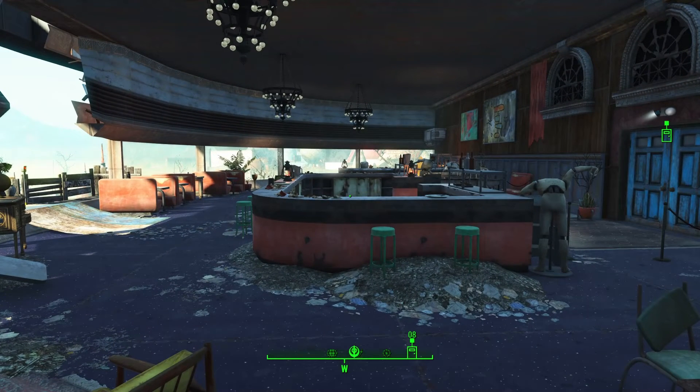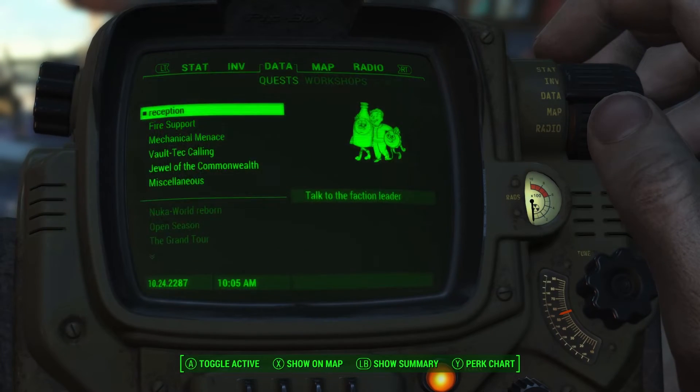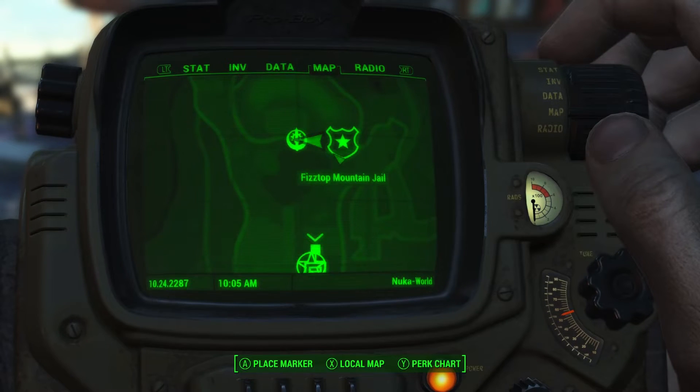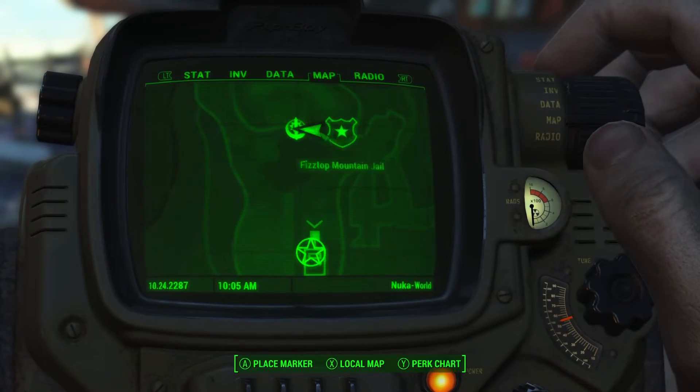And there we are at number four. It's something very small but very effective — the map icons change depending on the faction you choose. So no raider symbols anymore.